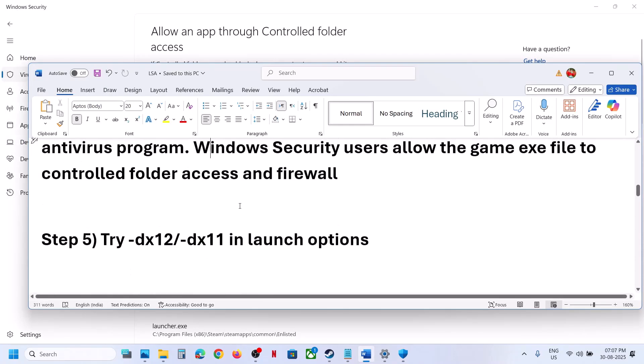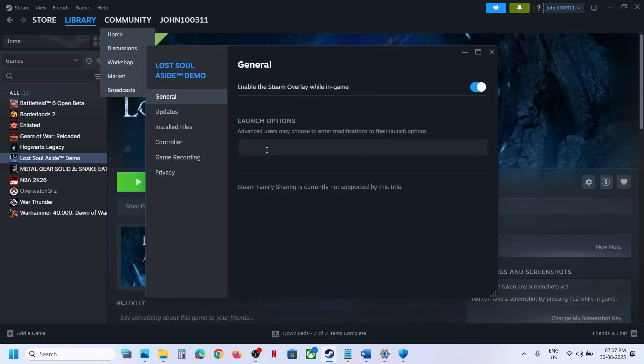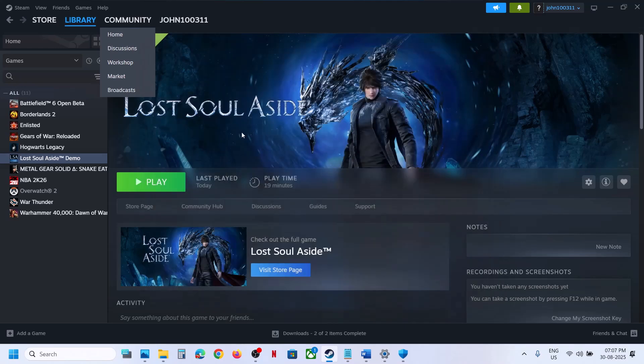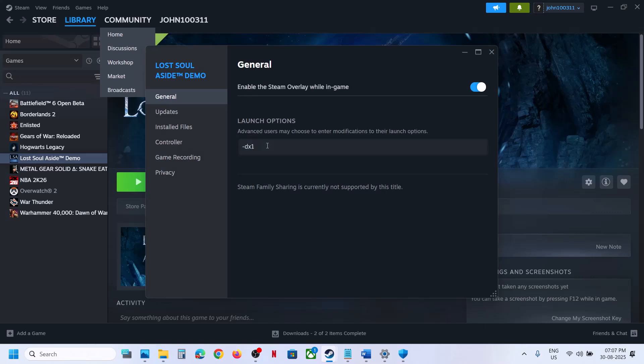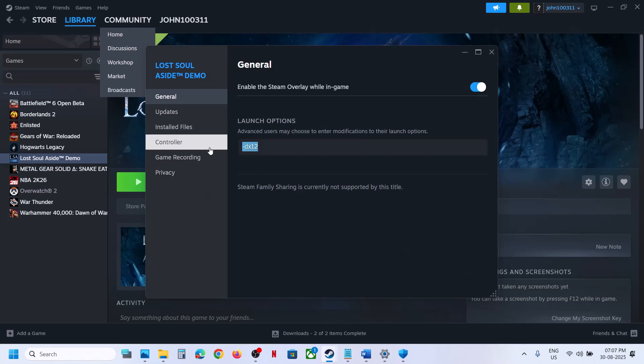The next step is to try dx11 or dx12 in the launch option. Make a right click on the game, select Properties, and in the launch option type -dx11. Close this, launch the game, and check. If still not working, try -dx12 instead. Launch the game and check. If still not working, remove this launch option and follow the next step.